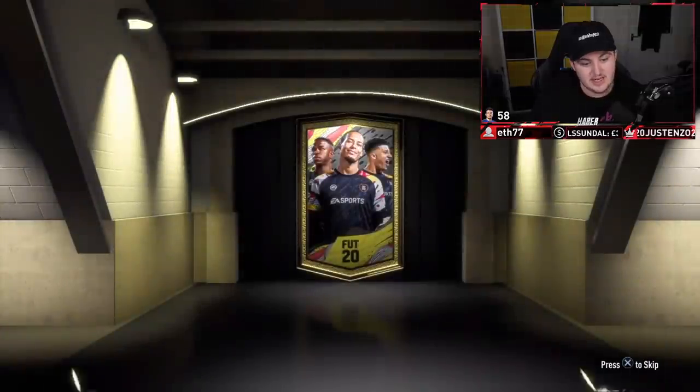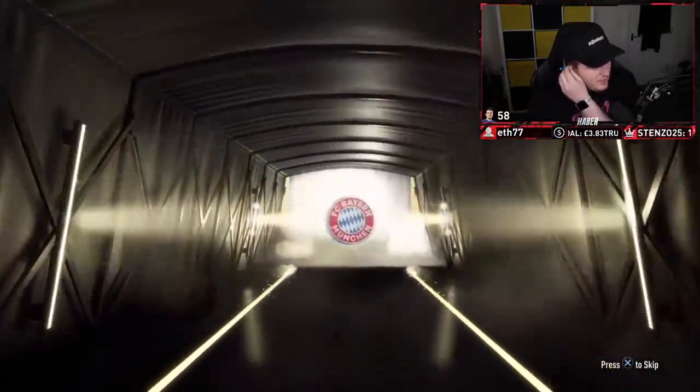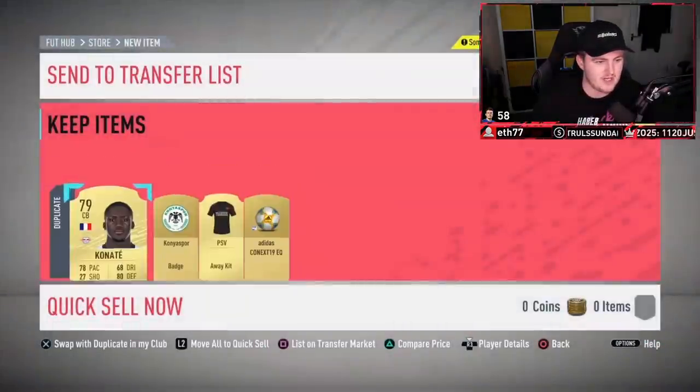Second mega pack now - are we gonna get anything better than that rare election plays pack? It's at least a board again, could be good. No walkout, but we'll take it. I think that rare election plays pack was very nice. This could be Sule actually - it could be decent. Boateng 84, still decent. That's actually solid, very very nice. We'll take that and move on, let's go to the next set.